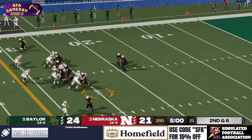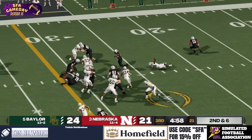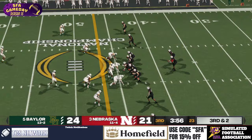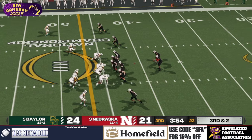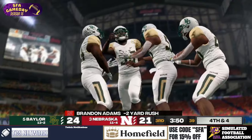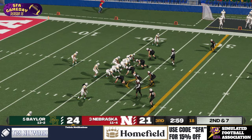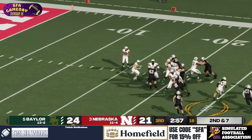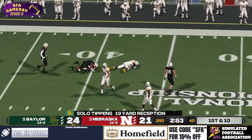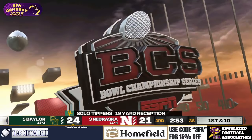Second and six — handoff to Brandon Adams. He switches field, breaks a tackle. Big play from Adams — he gets 11. Third and two — handoff to Adams, and he's stopped. They fake the handoff to Sheethers, hit the throw — it's solo! Tip-ins with a big play on his first catch.